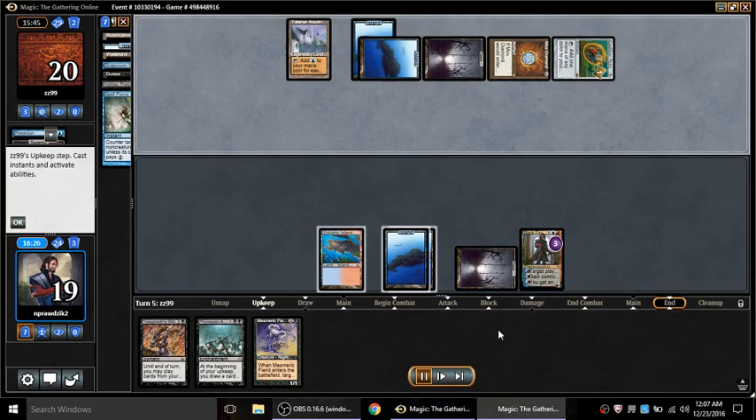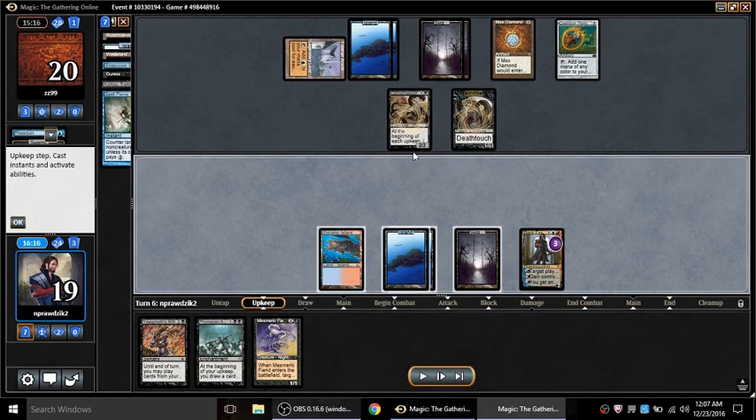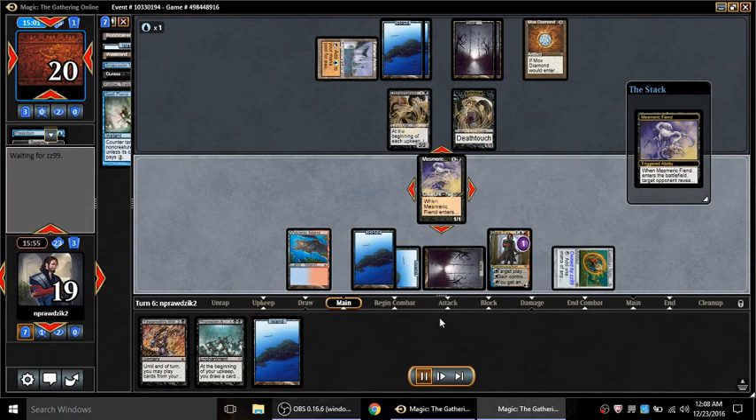I plus-two Dak Fayden and look what I see - Mesmeric Fiend, but I don't have black yet. If he gets a creature to exploit with that Sidisi I'm in real trouble. He doesn't just get any creature - he gets Ophiomancer. But he gets greedy: he wants to exploit the deathtouch token and get a new one, rather than kill his Ophiomancer and immediately tutor for whatever would win the game.